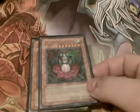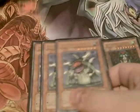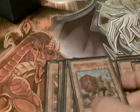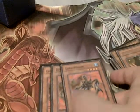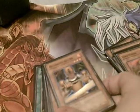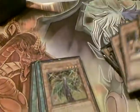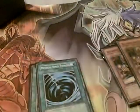This is the plant deck I used — it's pretty basic but pretty fast. 1 Titanial, 3 Gigaplant, 3 Botanical Lime for beat stick, 3 Gigantic Cephalotus for more beat stick, 3 Lonefire Blossom for special summoning, 3 Lord Poison for special summoning from the grave, 3 Rigorous Reaver for discard power and offensive drop, and 1 Violet Witch — which isn't a plant but it's basically a Witch of the Black Forest for plants.